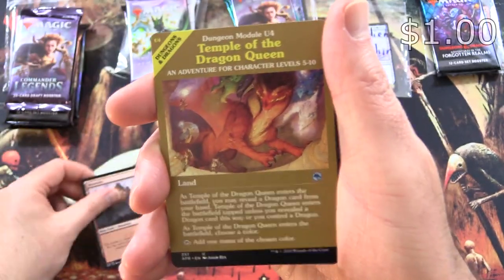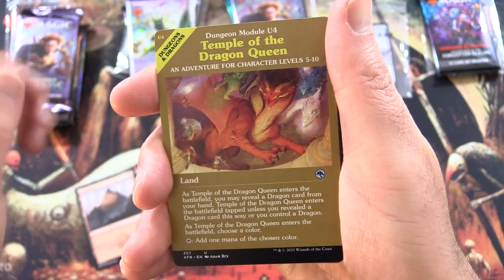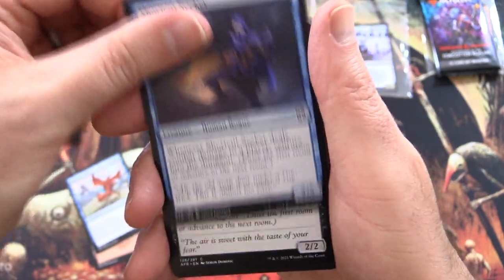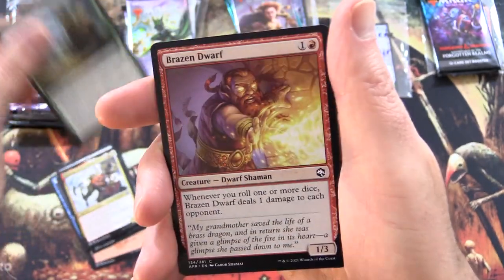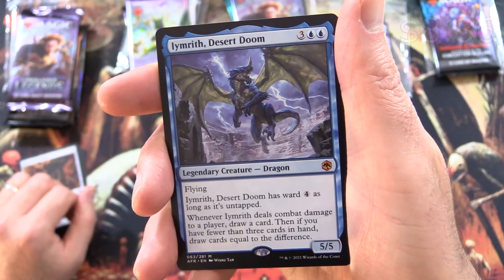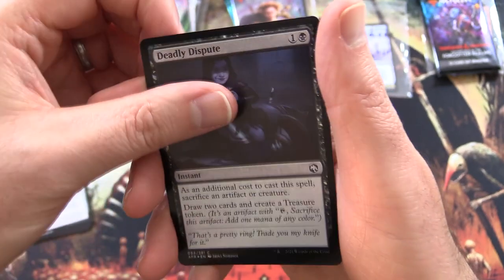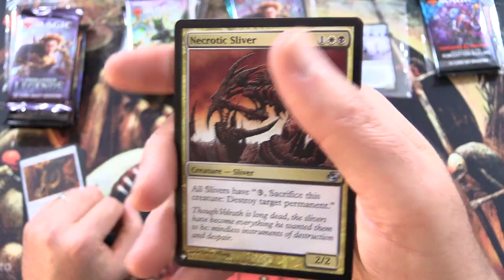And a Mountain. Temple of the Dragon Queen — Dungeon Module Artwork. Nice. Charm Sleep, Shortcut Seeker, Yanti Fangblade, Plate Armor, Bruno Battle Hammer, Choose Your Weapon, Brazen Dwarf, 50 Feet of Rope, and a Panda Mythic — Imrith Desert Doom. Good to see ya. Deadly Dispute, Foil, and Necrotic Sliver from the list.